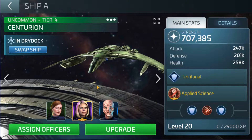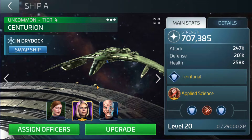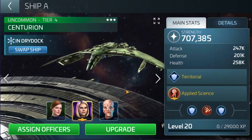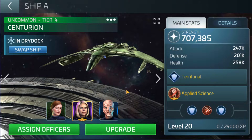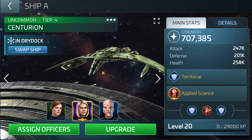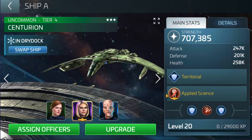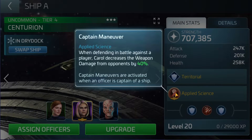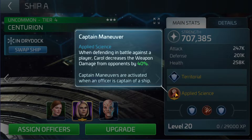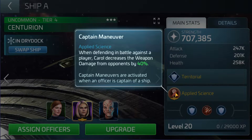The first one I'm going to go for is probably the ultimate defense crew overall. We're going to go with Carol, who is going to be your main captain. Just because when defending in battle against a player, Carol decreases the weapon damage for the opponent by 40%, and that is just at her level at the moment.